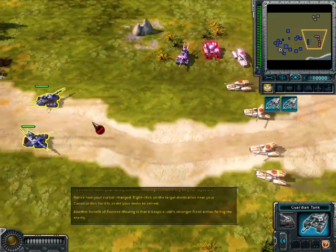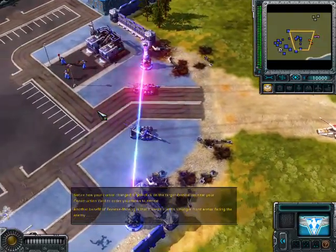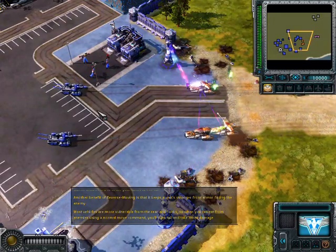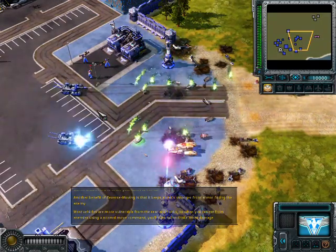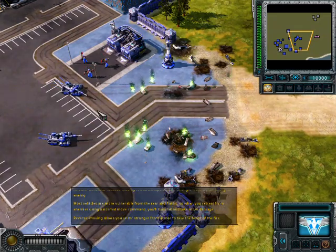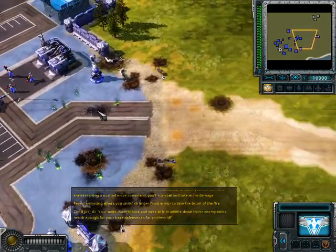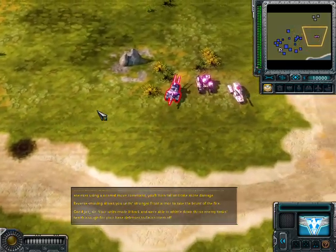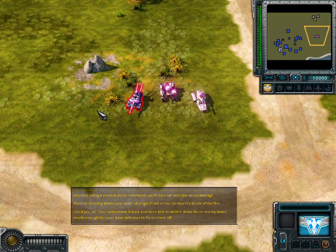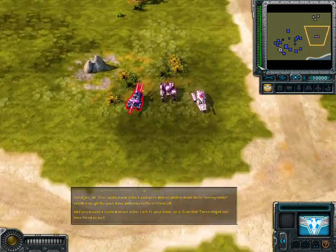Another benefit of reverse moving is that it keeps a unit's stronger front armor facing the enemy. Most vehicles are more vulnerable from the rear and flanks, so when you retreat from enemies using a normal move command, you'll turn tail and take more damage. Reverse moving allows your unit's stronger front armor to take the brunt of the fire. Your units made it back and were able to whittle down those enemy tanks' health enough for your base defenses to finish them off. Had you issued a normal move order back to your base, your Guardian tanks might not have fared as well.